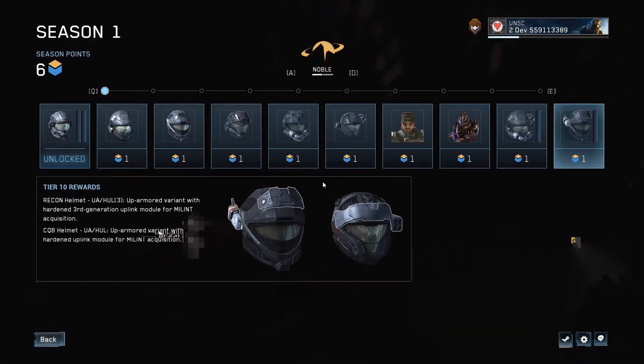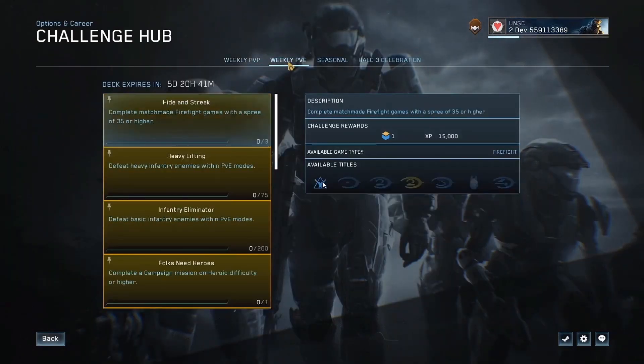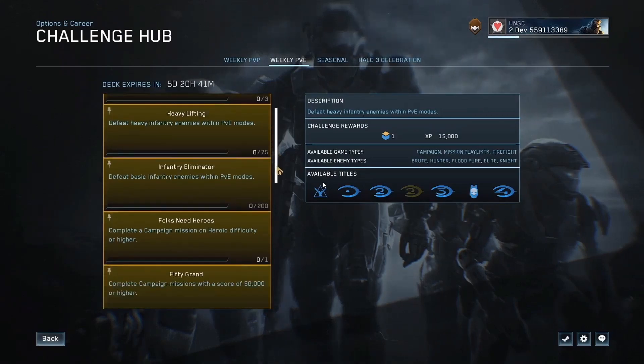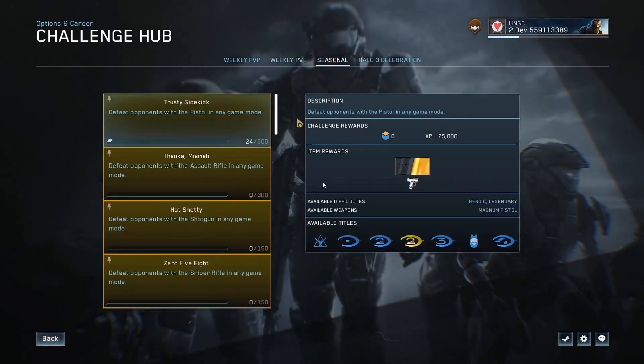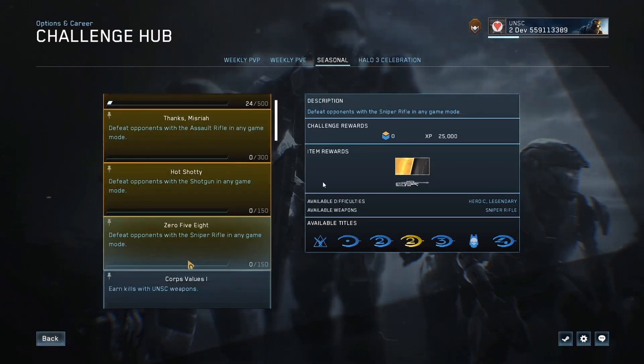The new challenge system will also tie into events like the Yappening and the Winter Contingency. Previously, players would have to read about events online and wait for a manual grant for their reward with no way to track progress. Now players will be able to see their progress immediately and get rewarded when they complete the in-game event criteria. There will also be specific challenges and rewards to celebrate the launch, including the ability to unlock a brand new Halo 3 campaign skull and exclusive nameplate.